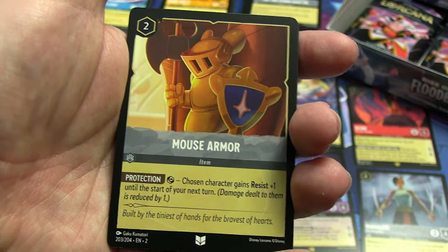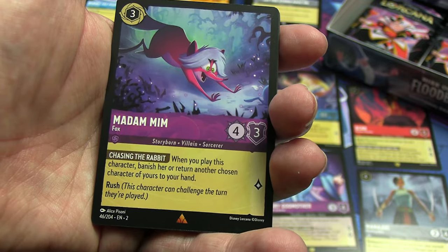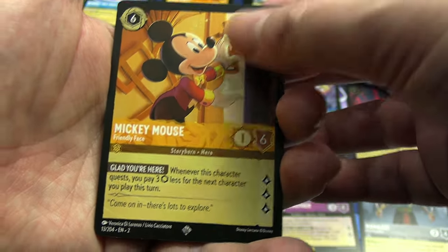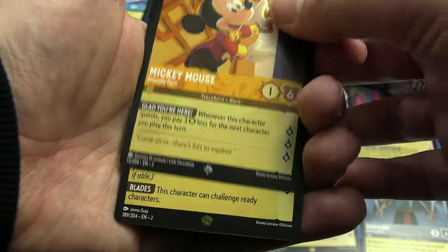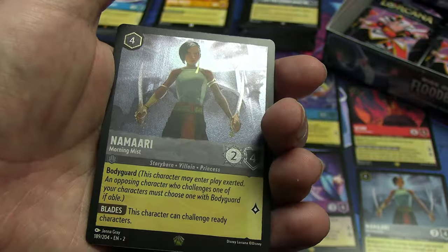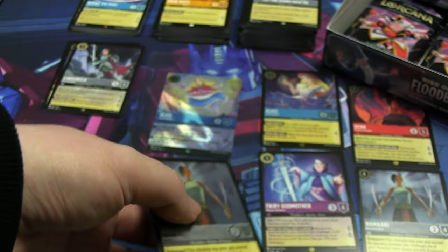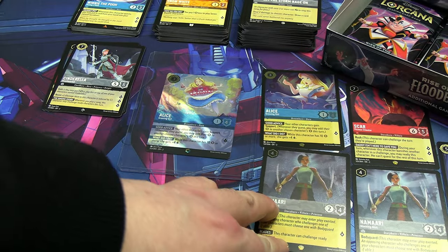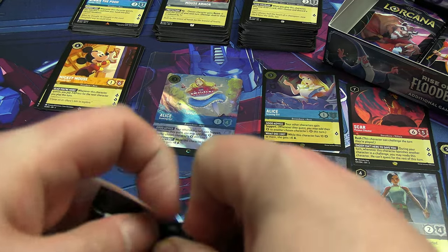Rares or better: something I wanted — Madam Mim in fox form. Super rare: Mickey Mouse — Friendly Face, okay. And oh, it's a shiny legendary! What is this box? It's Namari the Morning Mist — we just pulled the regular version, and now we've got the shiny version to go along with it. I'll have to move the Fairy Godmother over to the common legendaries group. That is exceptionally lucky.